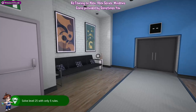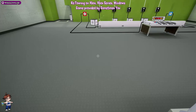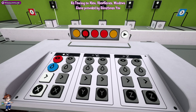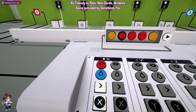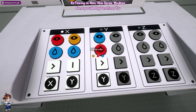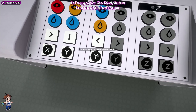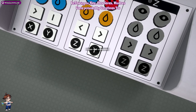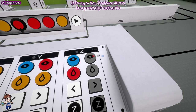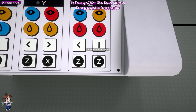This leads us to the final room. The first thing is we're going to put this little block in there. The solution is: red, blue, right, X; orange, blue, pause, Y; blue, orange, left, Z; and then red, orange, right, X; then blue, red, left, Z; and then orange, red, pause, Y. We can play that.